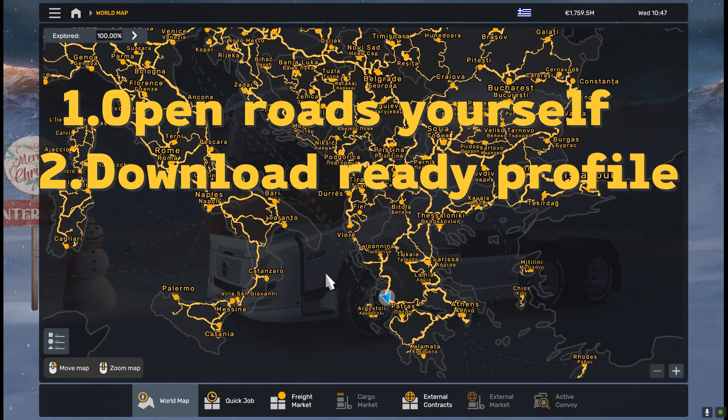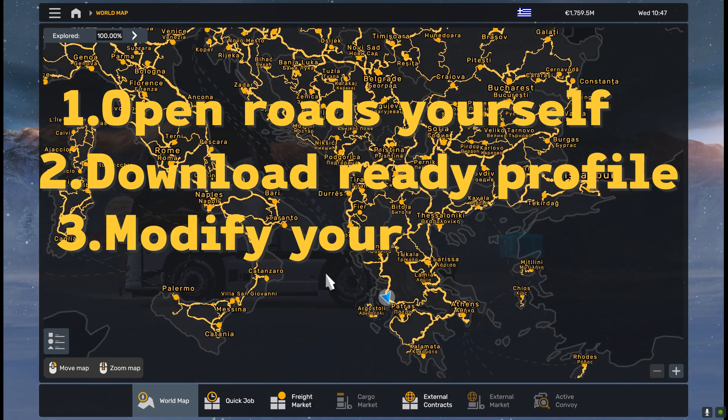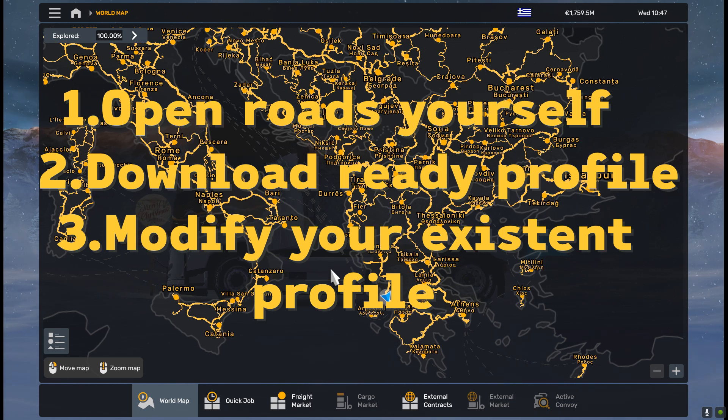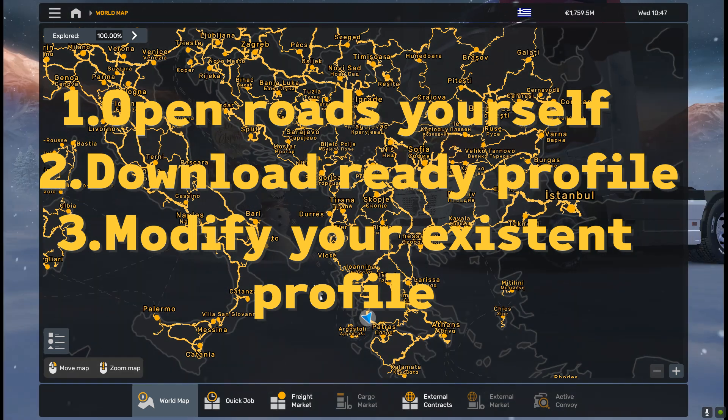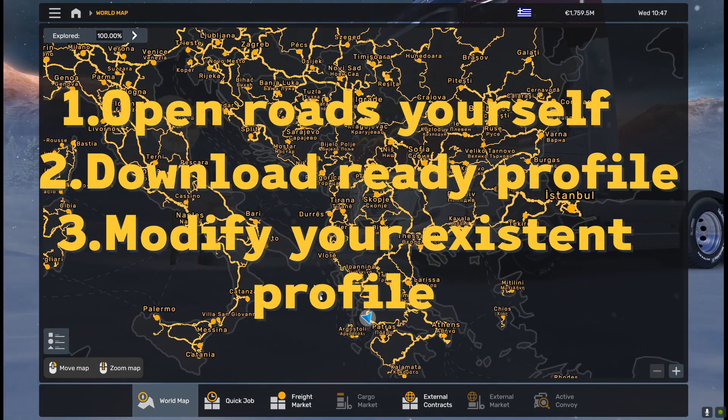You can make this 100% and get achievements like 'I'm Explorer' and so on, or download a ready profile which I will share. The third option is to modify your existing profile with the source file with discovered item strings, which I will also share and show you how to do it.